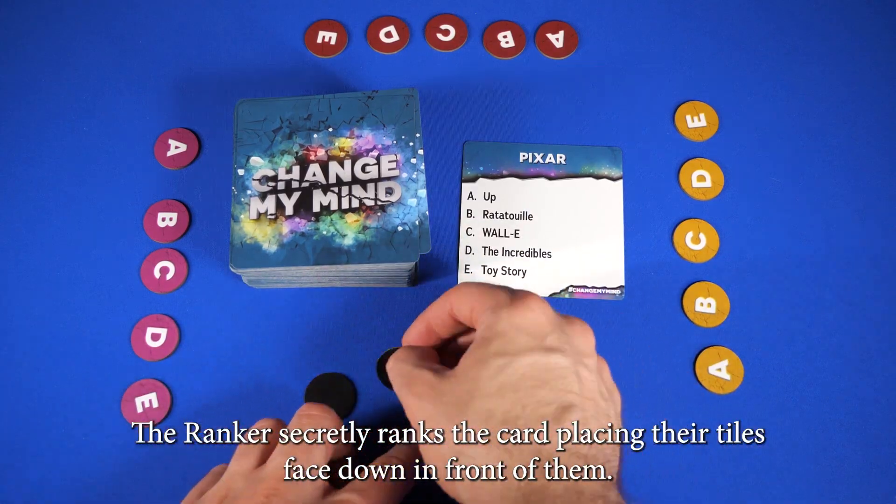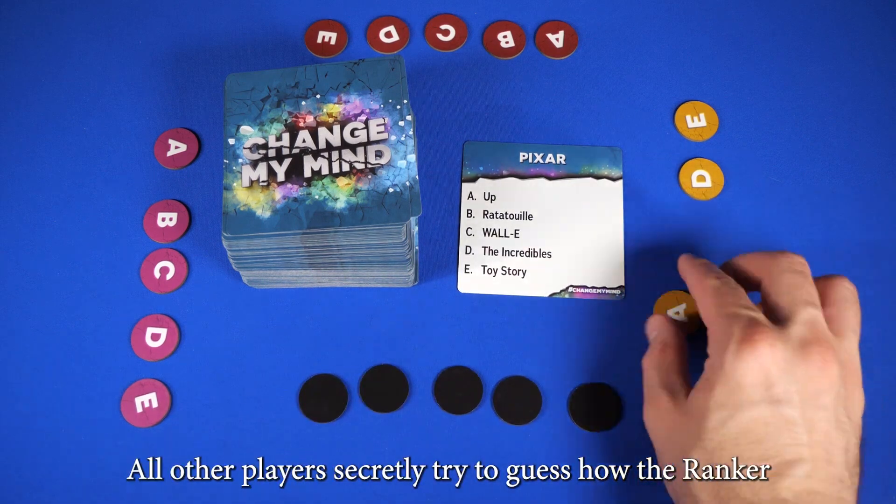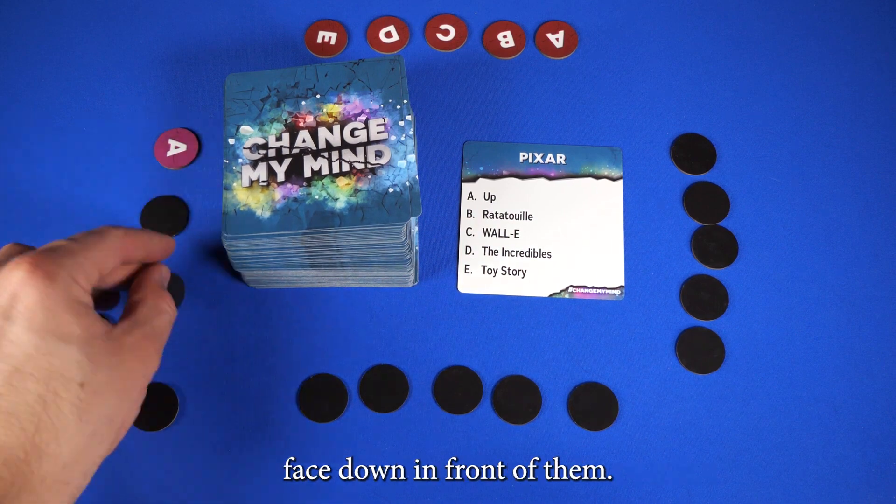The Ranker secretly ranks the card, placing their tiles face down in front of them. All other players secretly try to guess how the Ranker will rank the card by placing their own tiles face down in front of them.